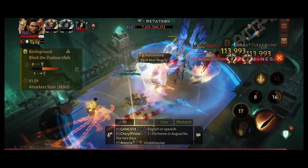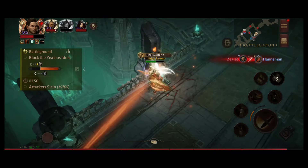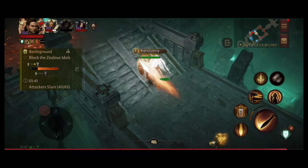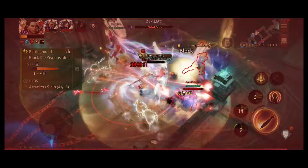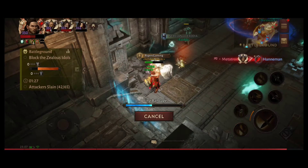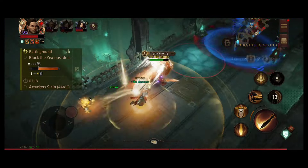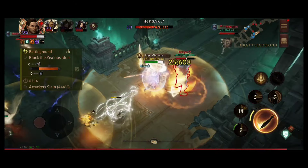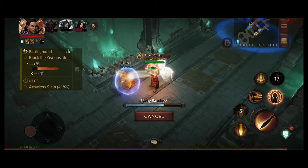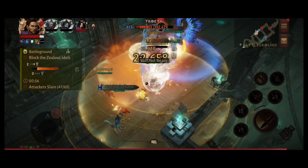I'm playing Crusader more as a second-line class and more at range - seven kills. Light Striders are perfect for this playstyle because you can stay on the corner, use your banner, use your Light Striders, and if you move right the Light Striders go for your enemies and they kill them while you stay relatively safe. The survivability of Crusader has gone down so we have to adjust gameplay. Eight kill strikes - he was healing and wasn't expecting me.